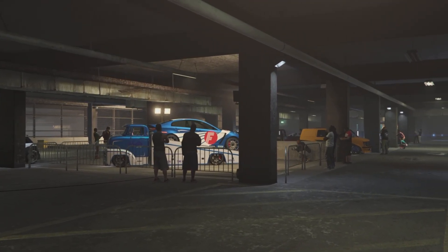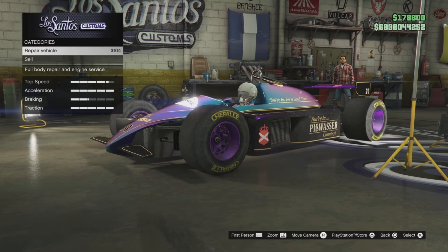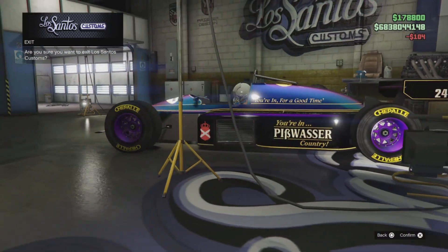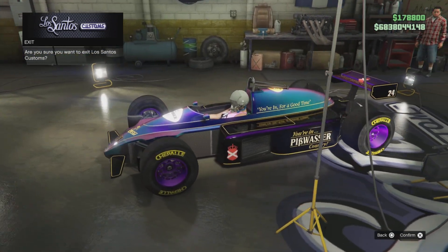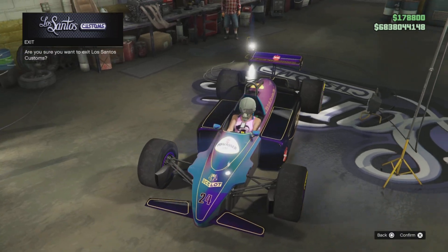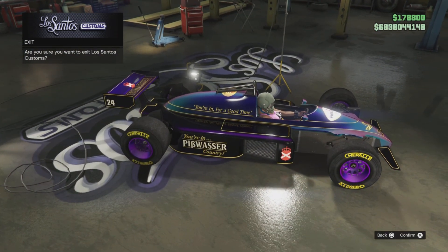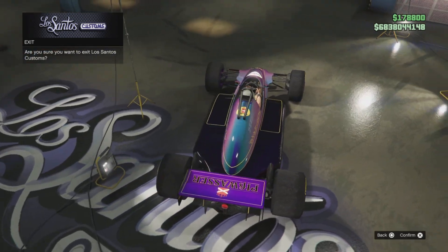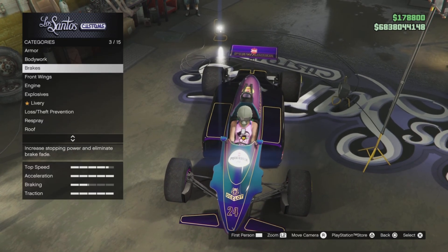Once you get to the yacht, call up the captain, call out the R88, and here are the results. This one is the hidden Pisswasser livery. As far as Uncle Jazzy knows, this is locked — it is hidden. Rockstar have decided not to release it yet, but Uncle Jazzy's going to release it for you.